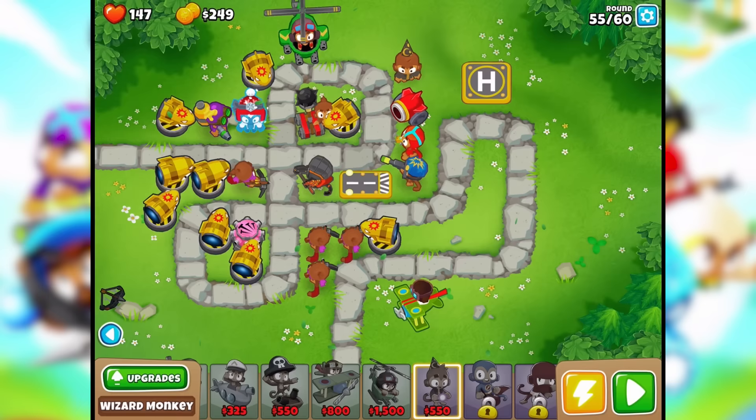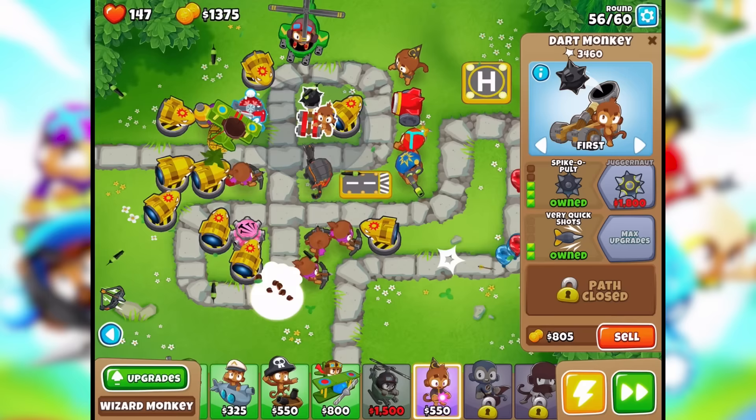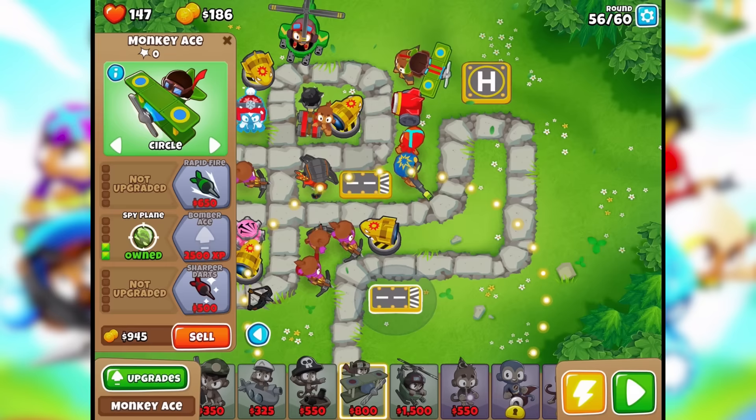I don't have enough money for the juggernaut but I will probably pretty soon. Oh jeez — some of these camos are getting through. My last line of monkeys should deal with it. Maybe we can put out another plane right here. Spy plane — there we go. That's all my money, here we go.